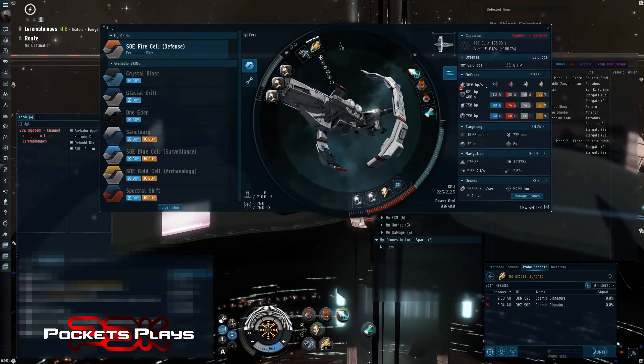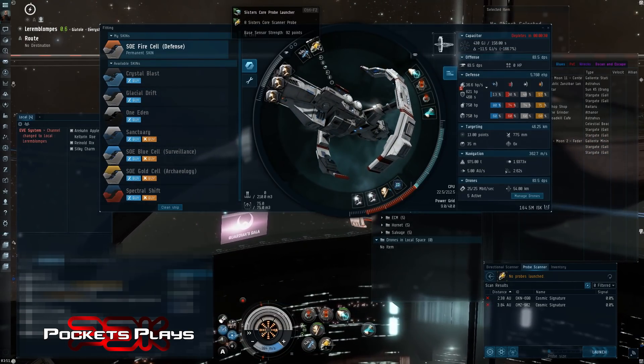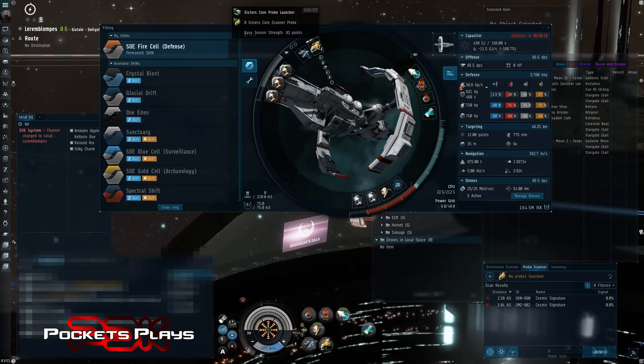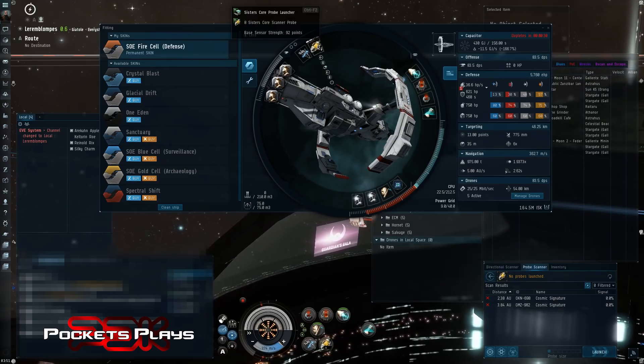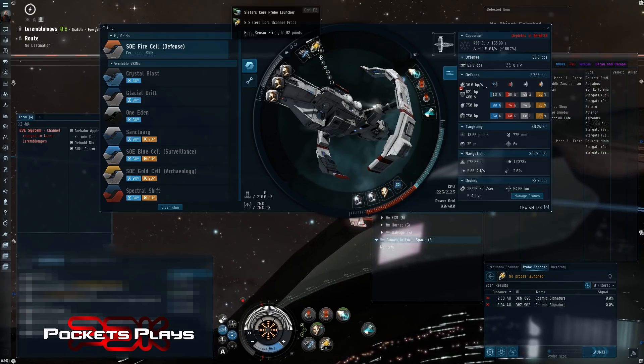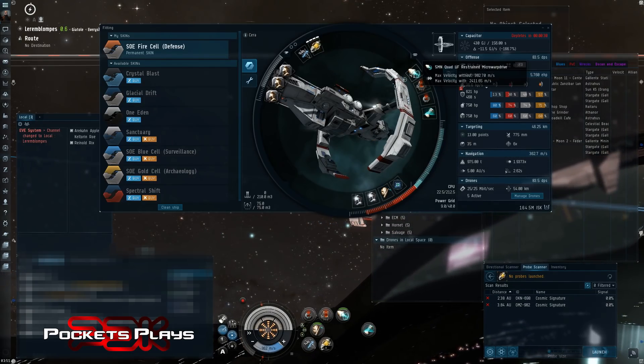The only thing that really matters for what we're doing today is the core probe scanner. You don't need to go with the Sisters one — it's about 30 million — but I can afford it so I have one. The Sisters core probe scanner probes you definitely want to go with; they're not that much more than basic ones and you'll get a little bit more out of them.